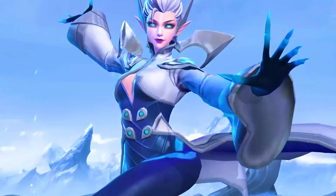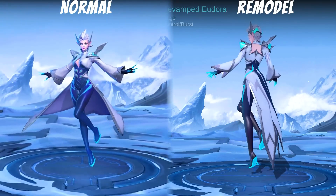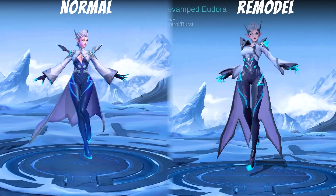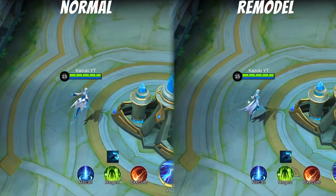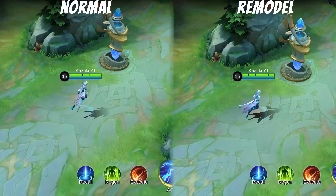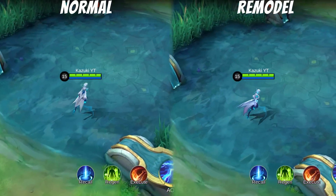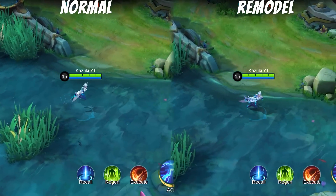Moving on, next we have Eudora. Her dress looks a bit more different and her looks too, but nothing special. A slight change can be seen in her walking animation where the animation looks faster.